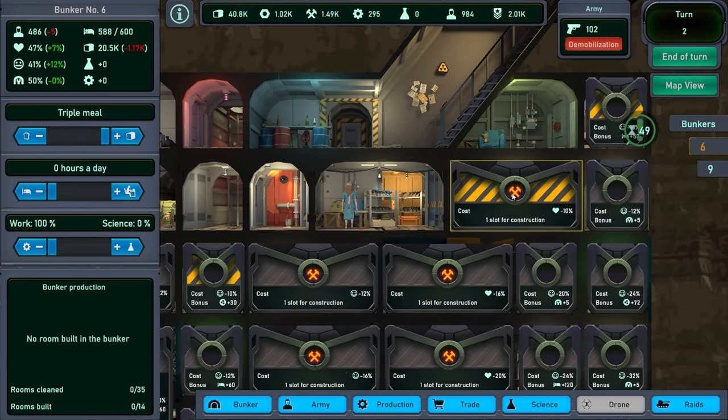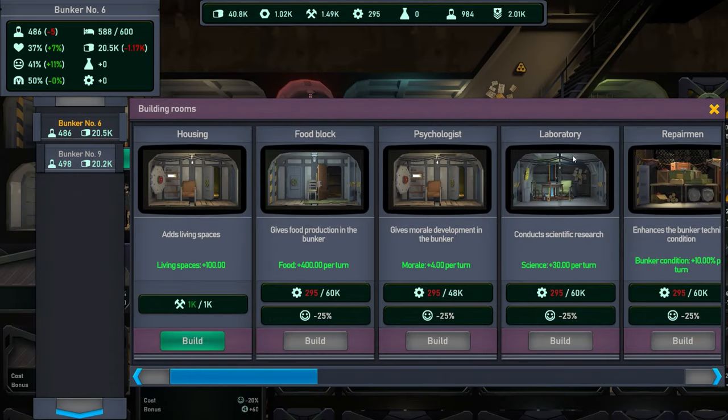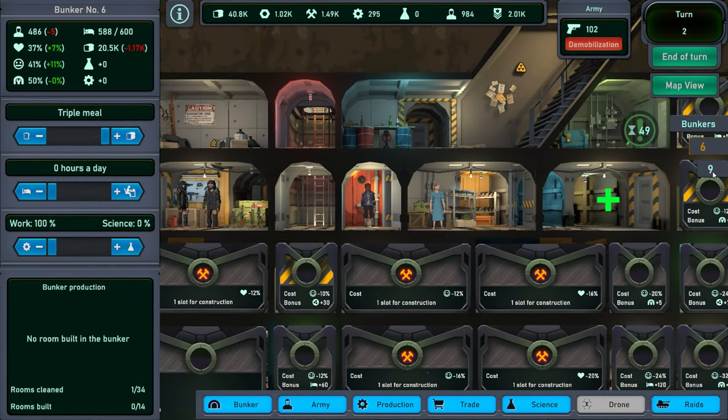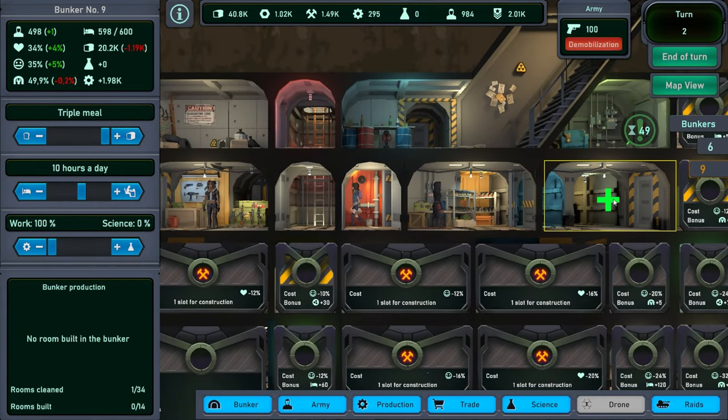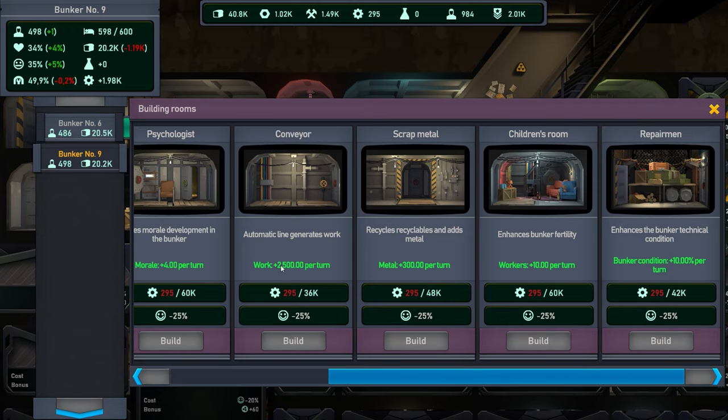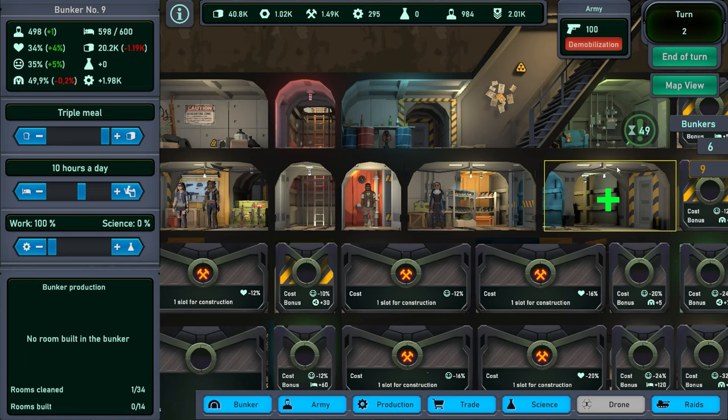Different bunkers have different places. This particular type of bunker lets you buy places where you can live, increase your food, increase your morale, increase your science, or have people that will repair it. If it's a different kind of bunker you can have different things, like automatically generating work, metal, increasing more workers, and repairing people again.